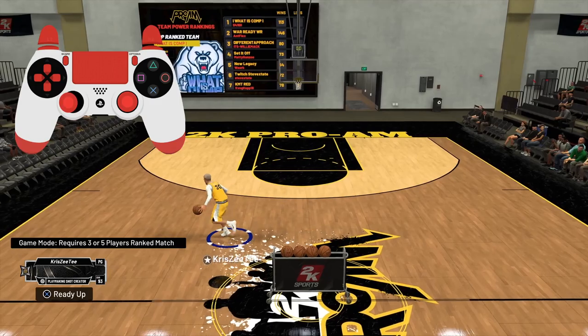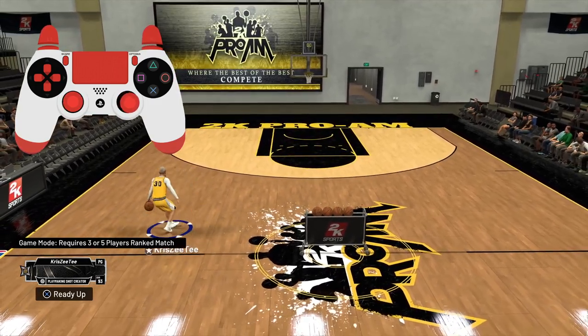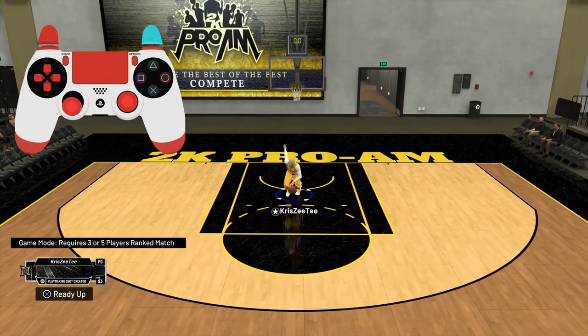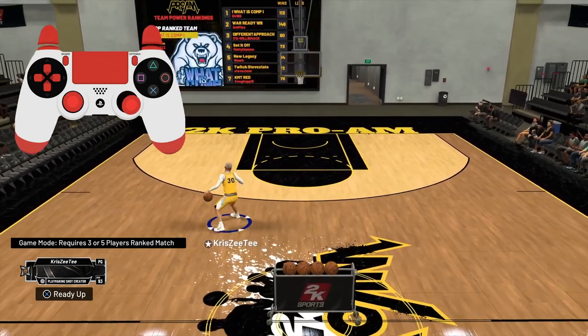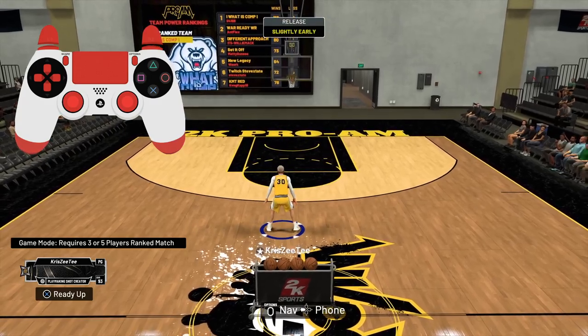This move is an absolute killer — it works running up the court. You run up the court, let go of everything, spin the right stick, and hold the left stick backwards. Most of the time it will give you a quick spin. If it gives you that animation you can shoot straight out of it — you don't need to press L2 or anything.